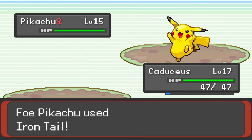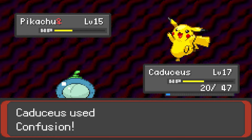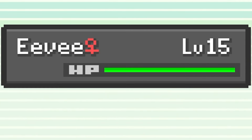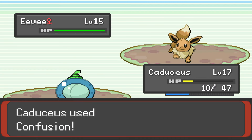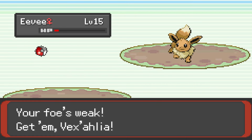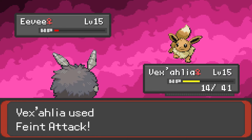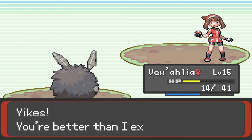She lets off an Iron Tail dealing a small chunk of damage. Cad fires back with a massive Confusion. We rinse and repeat, and Pikachu goes down. Next out is our old friend Eevee, who I notice is now a girl — we love a Trans Queen. She goes for a Quick Attack before almost going down to a critical hit Confusion. I can't stay in with Cad at this health, so I swap out to Vexalia on another Quick Attack. One more Quick Attack hits before Vex takes out Eevee with a Feint Attack, winning us our second rival battle.